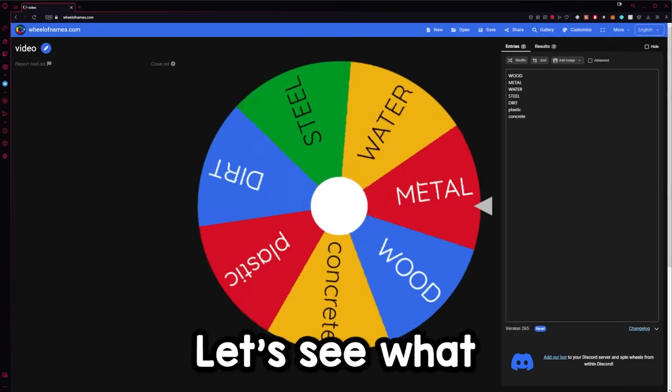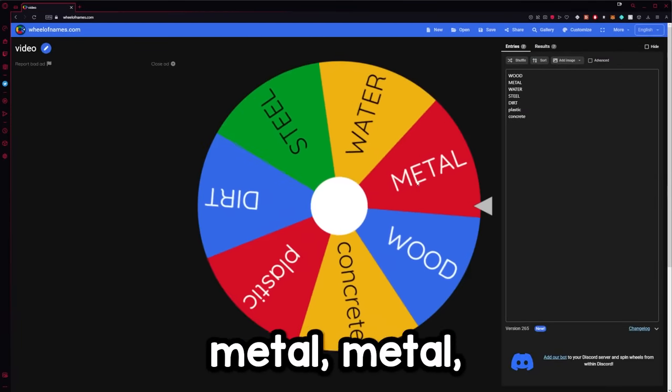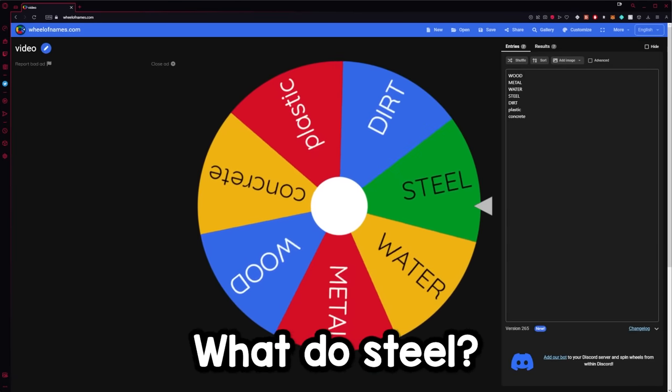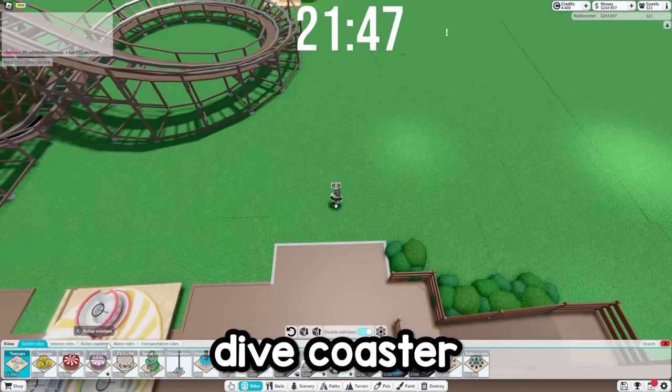Let's spin the wheel. Let's see what we land on. Steel! Okay, I can live with steel. Yeah, we're doing steel. I think we go with a dive coaster for this one.